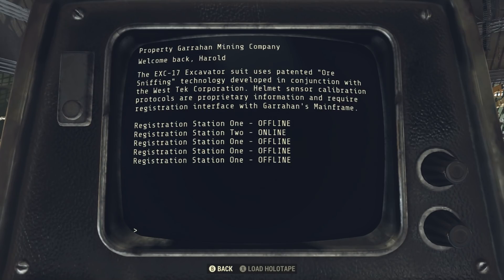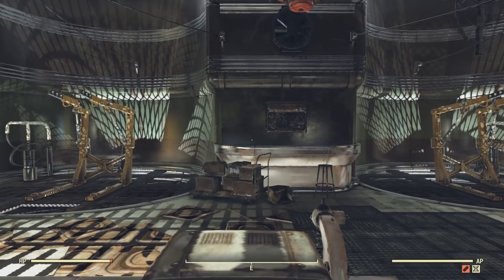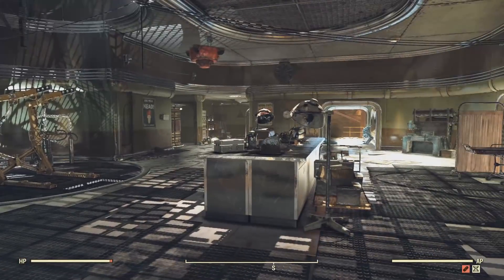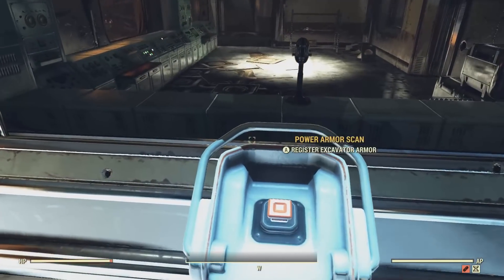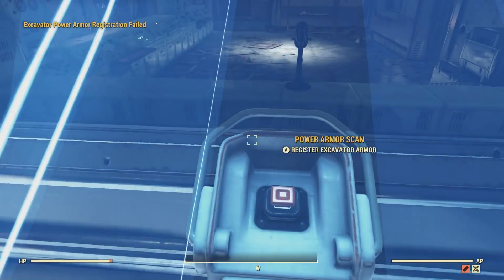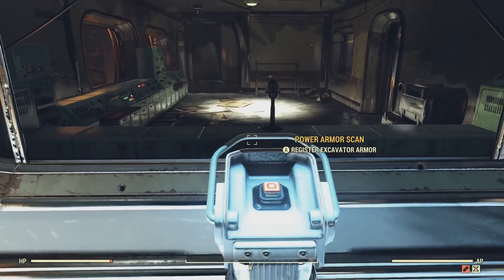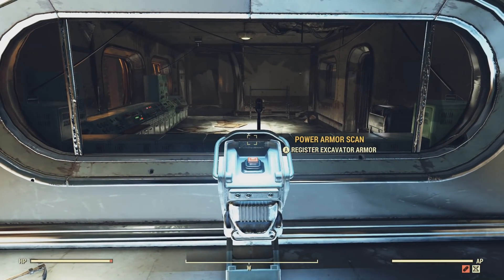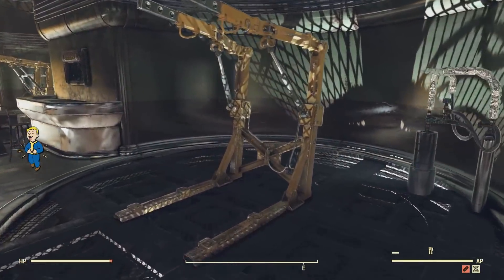When you're done building your Excavator Power Armor, you have to return here and register it at this station — it's off to your right. It's actually kind of neat looking. We're just going to go over and show you where it is when you're done building your Power Armor. Come back here for the light show. It's telling me my registration failed, obviously. But when you come back here, you will finish Miner Miracles, and I'm fairly certain you will also be awarded the plan for one of these Power Armor stations.